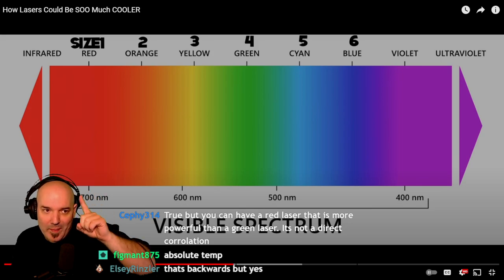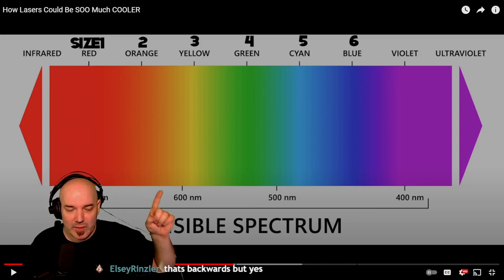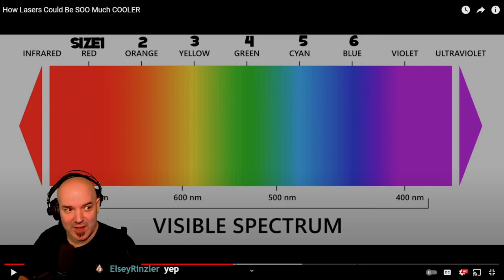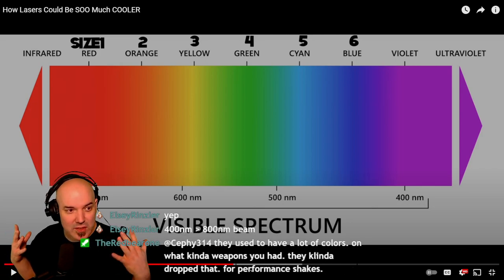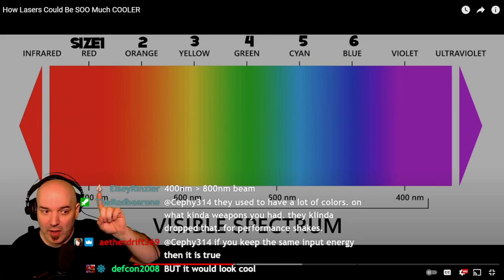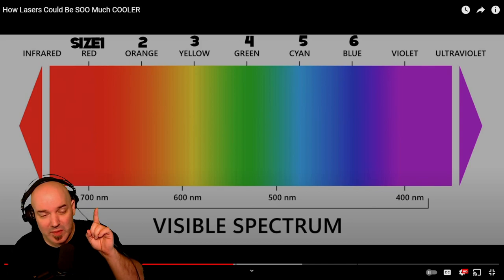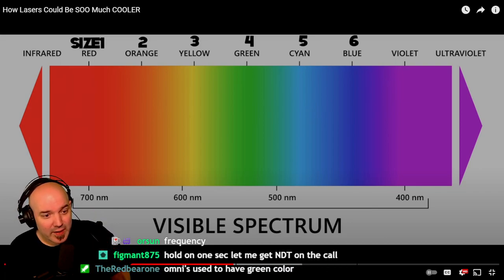I don't know if I would separate weapon sizes based upon color, because what we're saying then is there's more energy coming from orange, more from yellow, more from green, until you hit ultraviolet which gives the most energy. I'm not sure the science is saying that something in the ultraviolet range has more impact than something in the red range. As a lighting guy, I think of kelvin — but for lasers I'm not quite sure. Going from 700 to 400 nanometers has to do with the frequency and energy of the laser itself, so maybe he's correct.